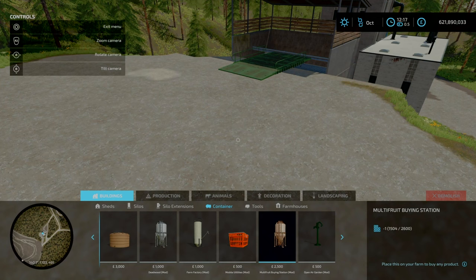Let's look at the grain mill — it uses the same base game model asset. Input is over here and your output is here. Capacities: paper is 100,000 liters, grains and other crops are 250,000 liters, and flour output capacity is 100,000 liters. The flour comes out the same as normal.